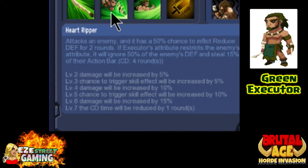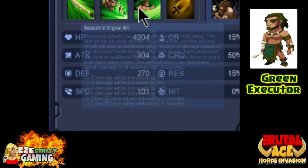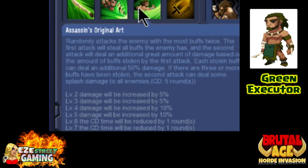Green's second skill is Heart Ripper, just like blue had. His third skill is the Assassin's Original Art - you'll randomly attack whichever enemy has the most buffs, remove every buff from the enemy, and then do a great amount of damage depending on how many buffs they have. If there are three or more buffs on them, you'll also do splash damage, and I believe he also gets a shield.